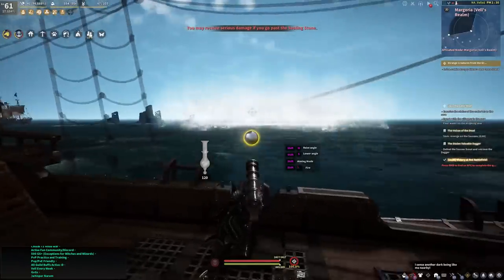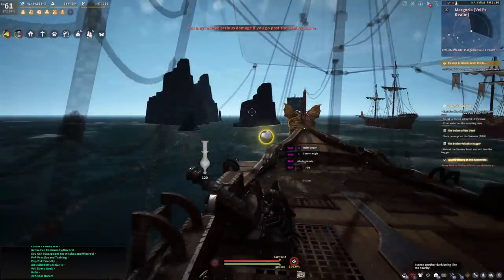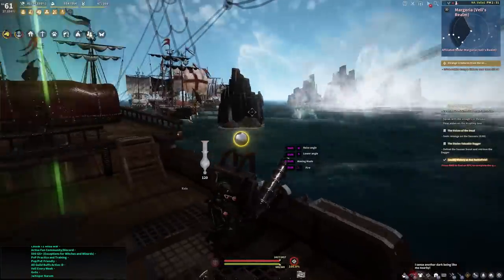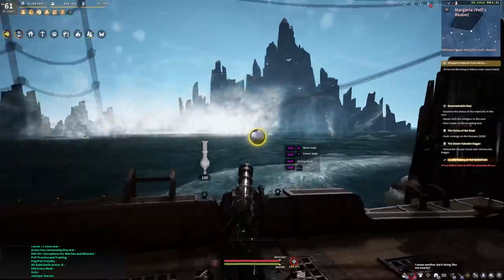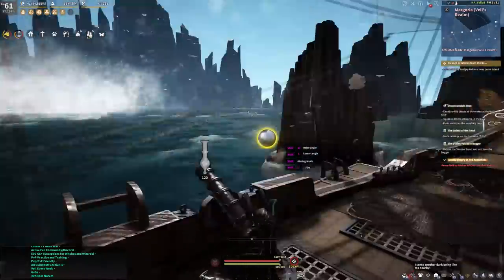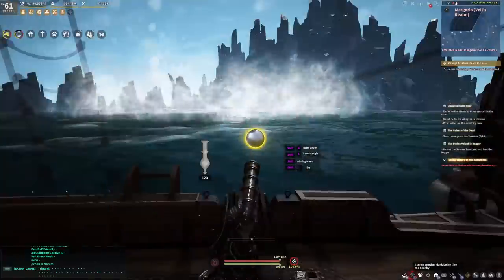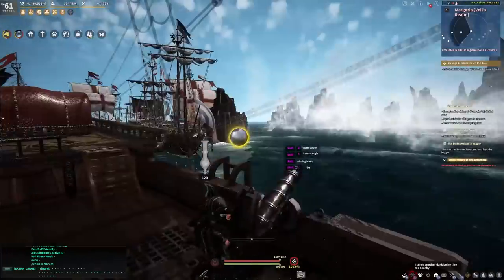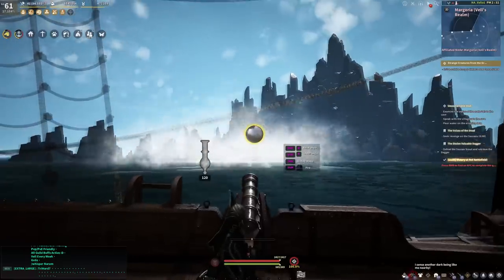Now the boss has been summoned and these pillars will be rising. We are pretty good — we're just on the cusp of where we should be. We shouldn't be inside these pillars. This is showing you where you want to be at the very edge. We're at the very edge here as well, and we're waiting for Vell to kind of pop up.